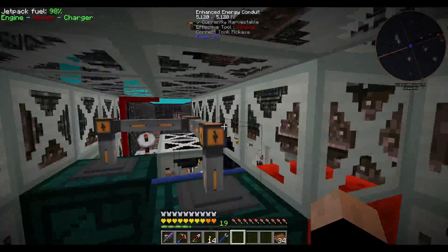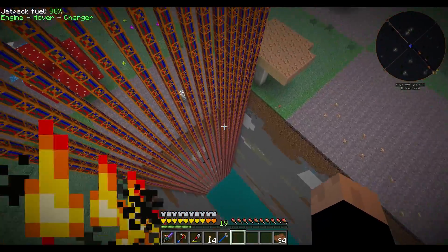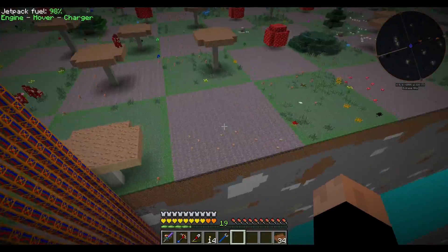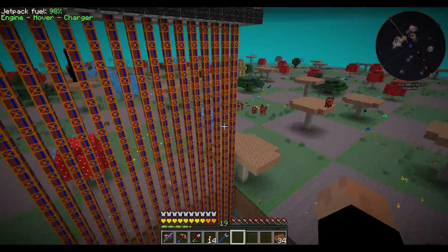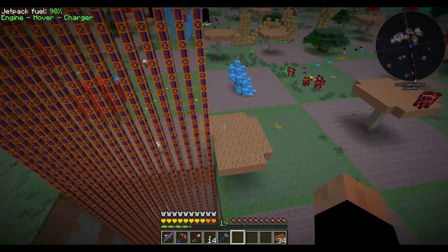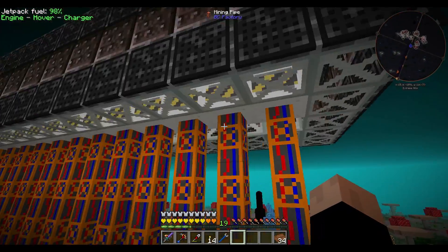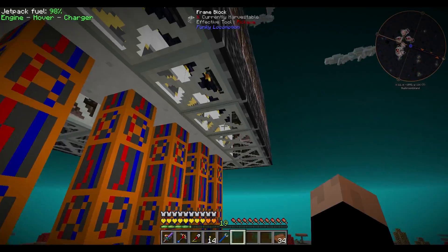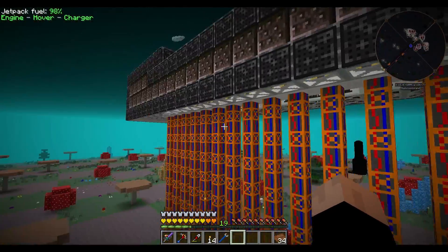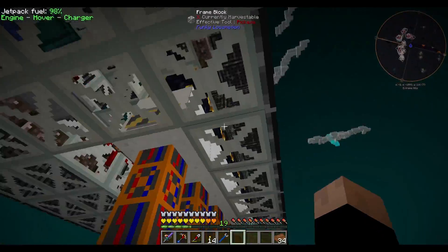So what does this thing do differently? It's smaller. It basically does almost as much mining per time unit as the old one, but it is shorter and easier to deal with. And I think I had something here that these guys got stuck on, and they sort of thought that well, there's no block update.